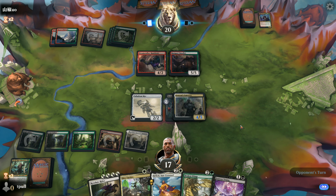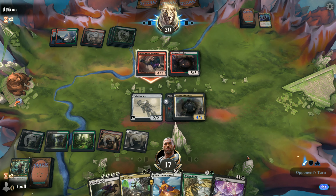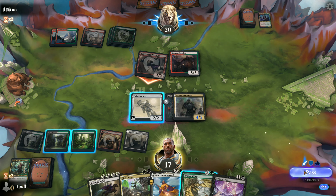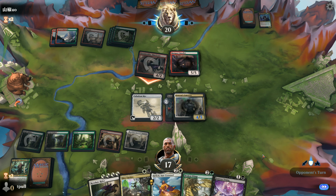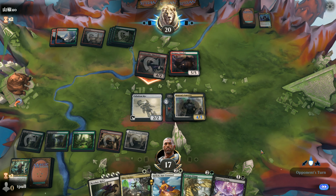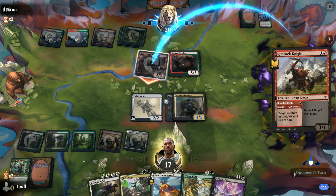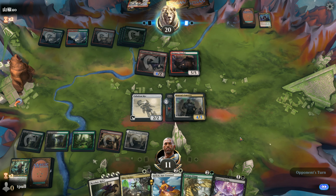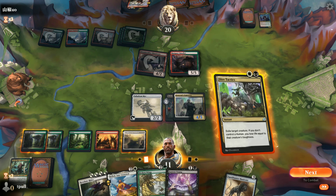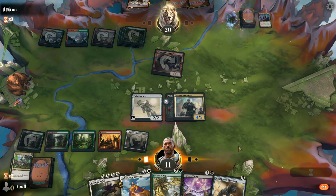It won't save him from a Rampart Smasher. Do we want to risk it? No, we'll take the damage. I want to keep my human for a very particular reason - because I have Dire Tactics, and I need a human so I don't lose life as I get rid of the Smasher.